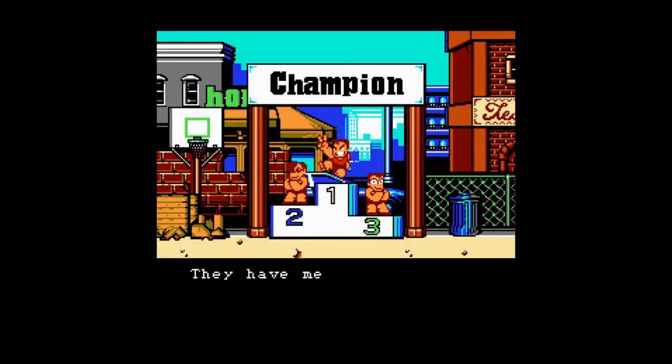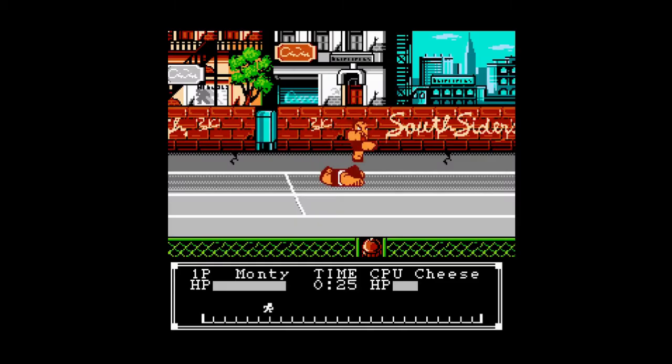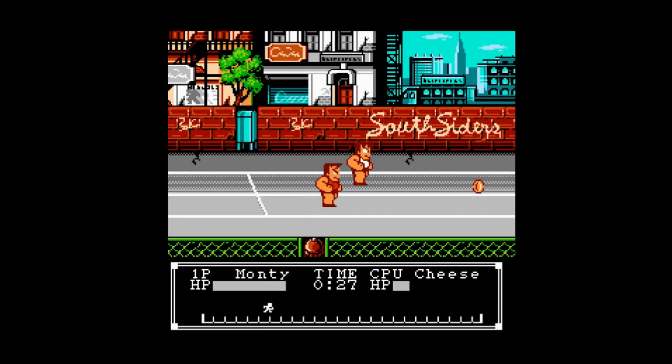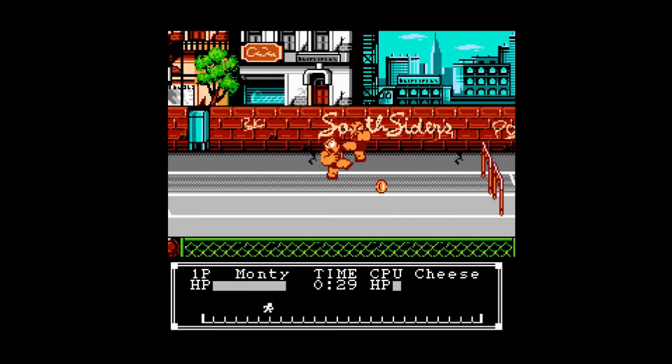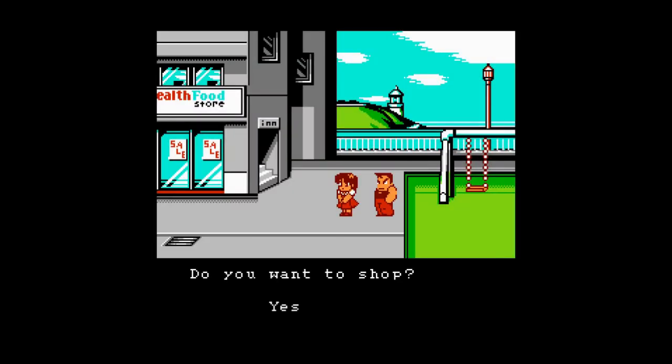The winning team is simply whichever one at the end of all the events has the most medals. The higher you place in an event, the more medals you get. With that said, this game is more about having fun beating up your foes than winning. The events are 400-meter dash, hammer throw, swimming, rooftop jumping, and fighting.